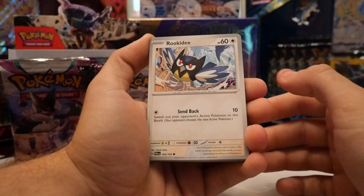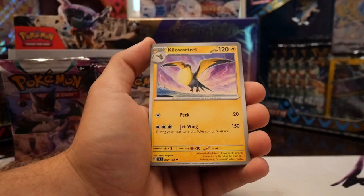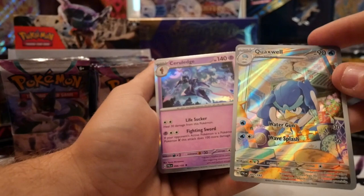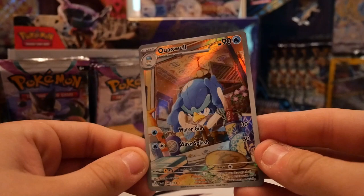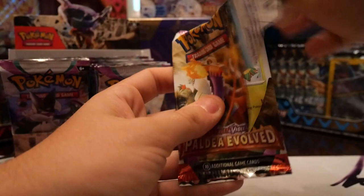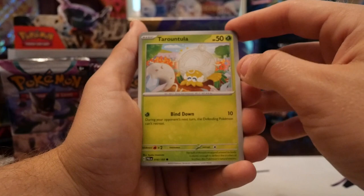We got Rookidee, Pikachu, Slakoth, Wattrel, Kilowattrel little family, Nacli Stack, Corvisquire, reverse Vigoroth — there we go! We got the alt art Quaxwell and a Ceruledge. First little hit! There are so many special art cards in here but they all look so dope, it's really cool to see.